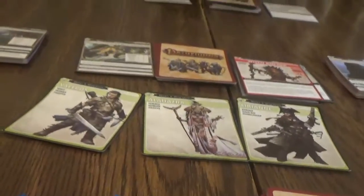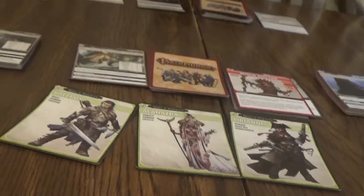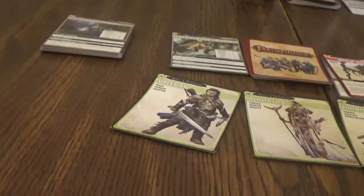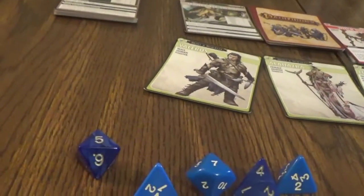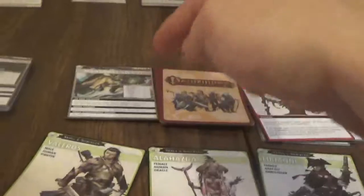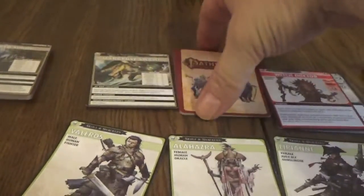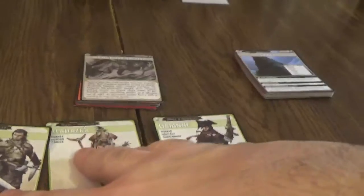We need to succeed at a Constitution or Fortitude 6 check to close the location - that should not be that difficult. I do get a plus 1 bonus on that. I got a 5, and my Constitution Fortitude is plus 1, which makes it 6 - exactly what we need. So the swamp is closed. There was a Sea Serpent in there too. Didn't get anything from it, but that's fine.